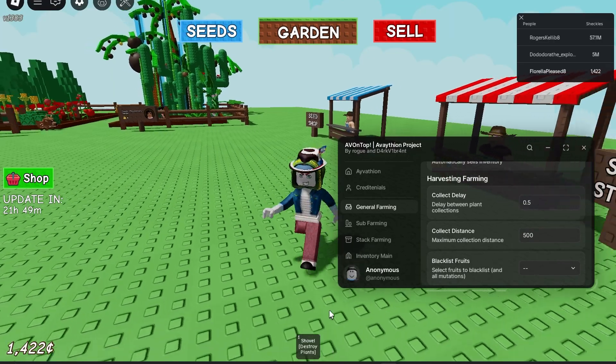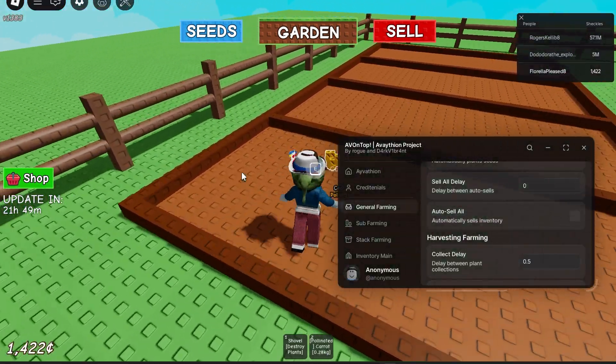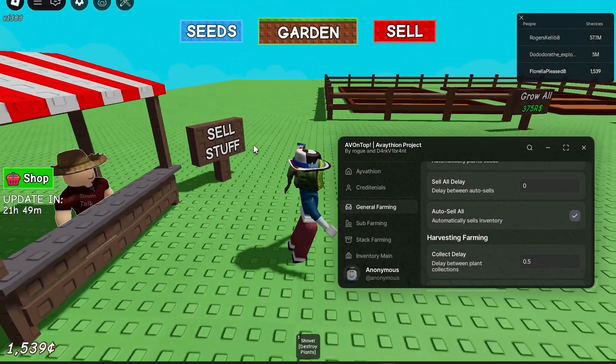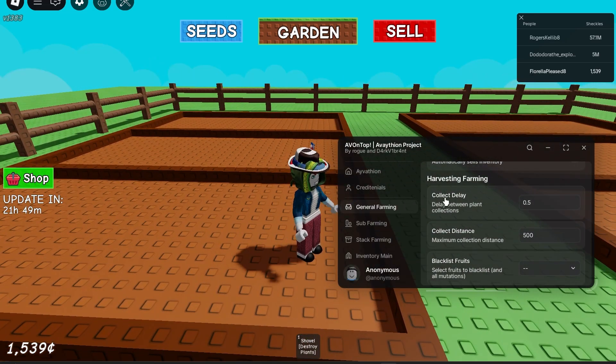We have an auto sell feature. I didn't have anything, so let me pick this up — there we go. Auto sell, boom. I had to turn it off; I didn't realize it was a toggle.